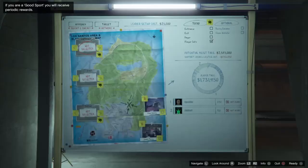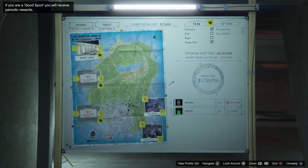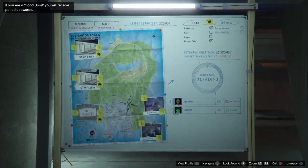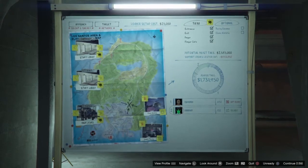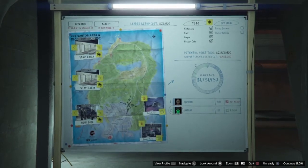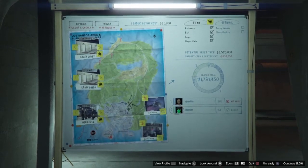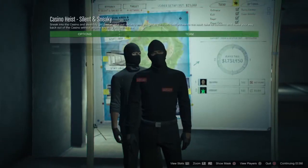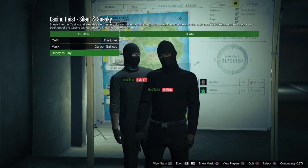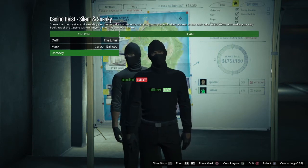We're in the silent and sneaky on the casino heist and we're going to run into y'all boys. I'll show y'all exactly how to do this - it's pretty simple. You can go in and come out undetected. I'm switching the controllers back.